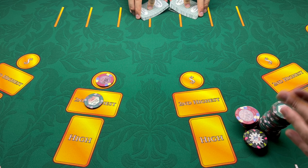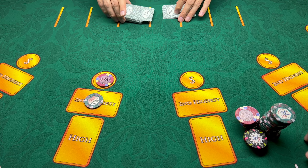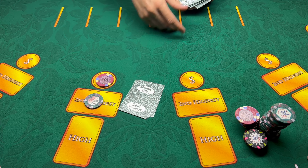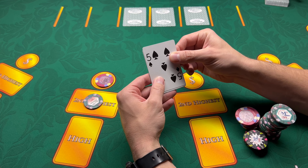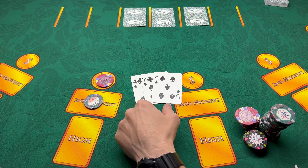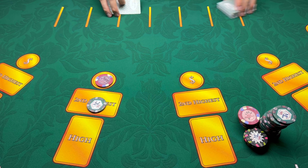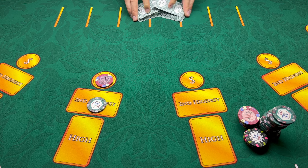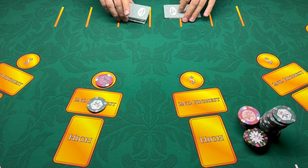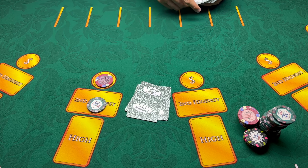We're gonna start going a little cheap here because we're bound to lose. I don't want to get too carried away. Five, seven — come on give me something nice. Almost a straight but no straight, so we'll fold that. On the next hand, hold on a quarter, cover the side bets.